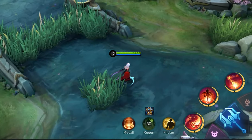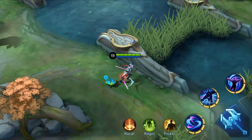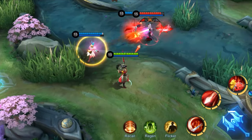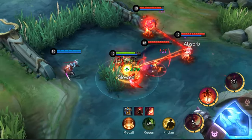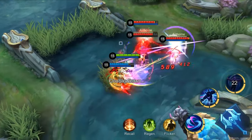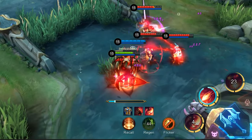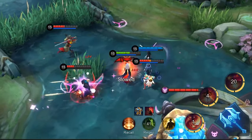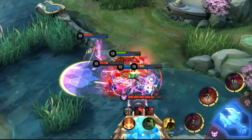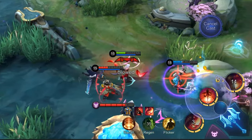Look! Carmilla is being chased by three enemies. Her ally Saber is coming. She activates Crimson Flower and then attacks Alucard with her ultimate. The Curse of Blood has chained Yi Sun Shin and Angela. Now Saber has arrived. He knocks Alucard into the air with his ultimate. As Yi Sun Shin and Angela are connected by Carmilla's ultimate, they are knocked off too. After landing, Carmilla immediately activates Bloodbath to stun enemies and assist Saber to kill them all.